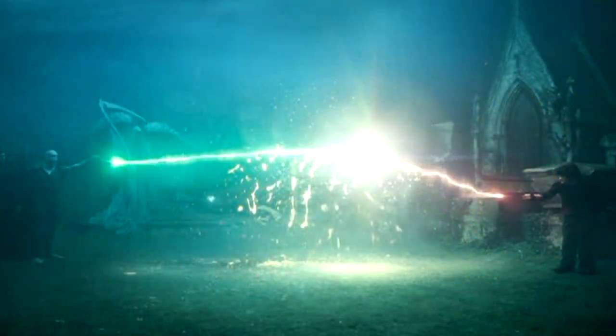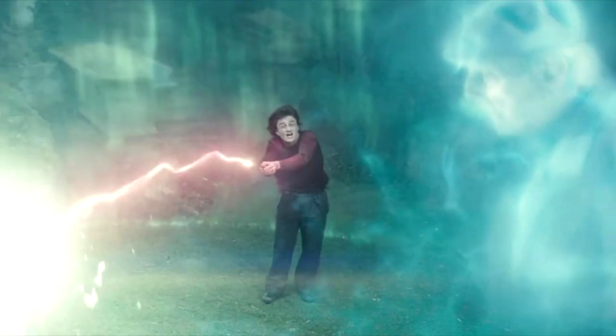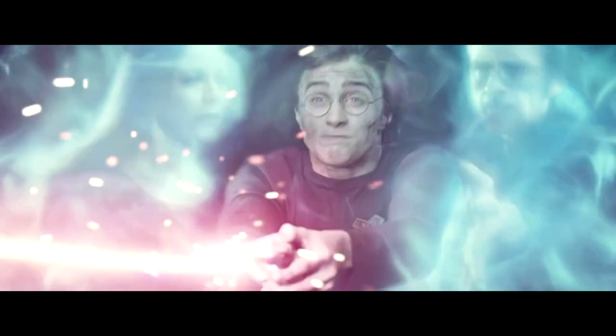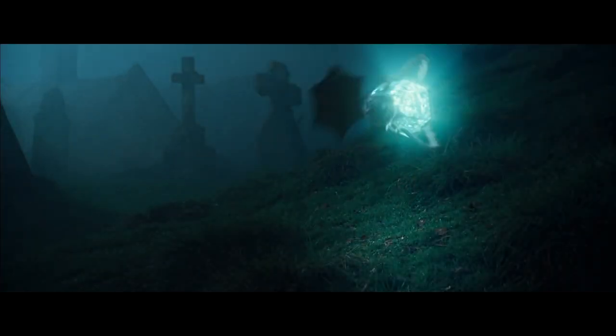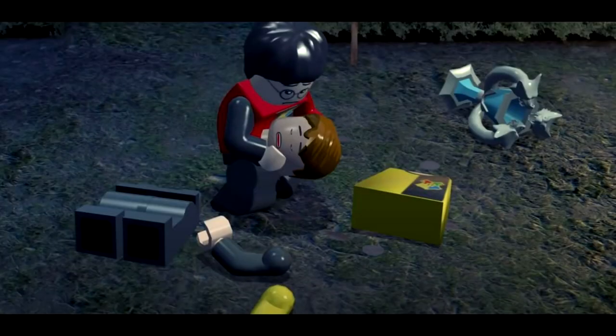Voldemort tortures Harry with the Cruciatus Curse, but he fights back. They then cast their spells at the same time — the twin cores unite, creating Priori Incantatem — bringing ghostly echoes of previous murders Voldemort committed, including Harry's parents and Cedric, who asks him to bring his body back to his parents. The spell breaks, Harry runs to Cedric's body, and uses a summoning charm on the Triwizard Cup to get back to Hogwarts. They arrive back using the Portkey, and everyone notices that something is wrong — Cedric Diggory is dead, and Harry tells Dumbledore that Voldemort has returned.